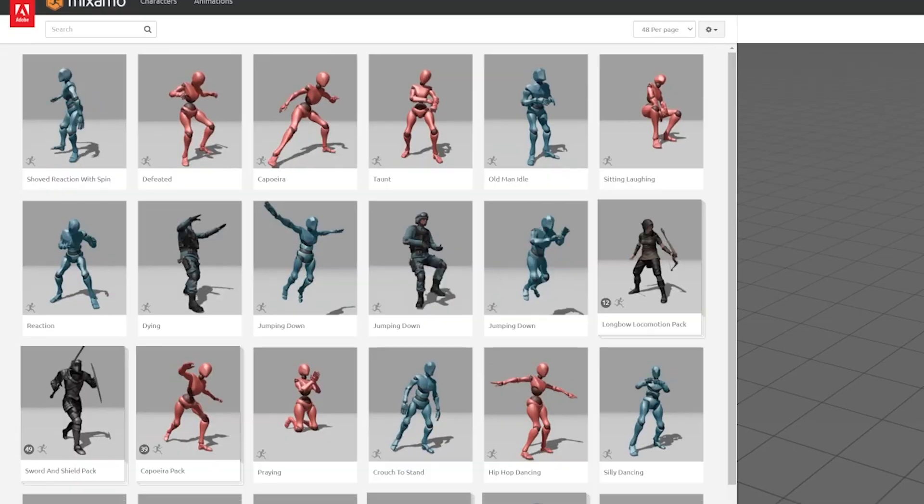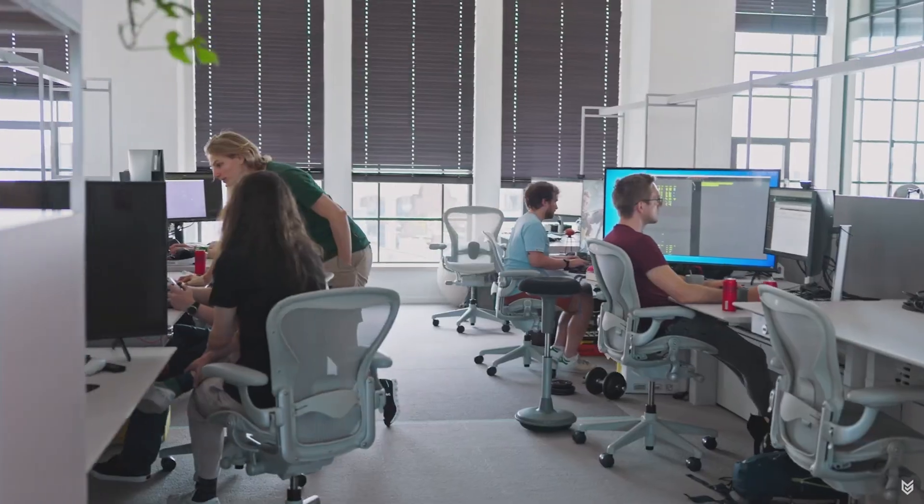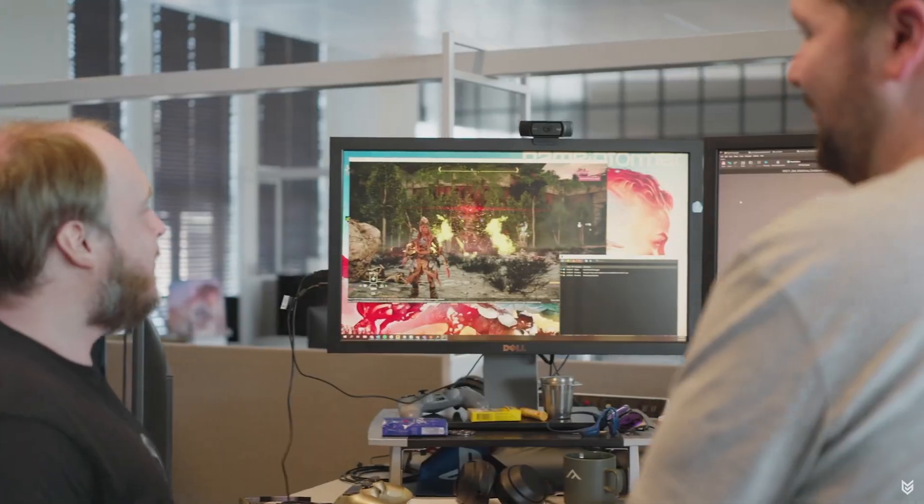They want something they can see and play. That's also why I decided to use placeholder assets and tools like Mixamo for now. Hiring 3D artists and animators is expensive, and I want to ensure the vertical slice is promising enough before bringing on a team for custom work.